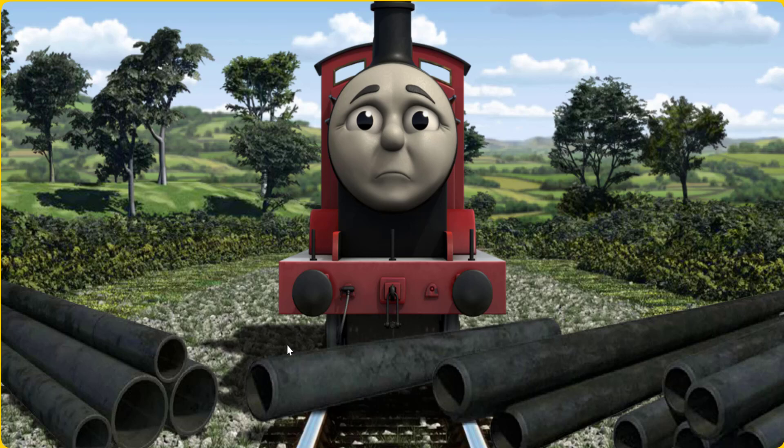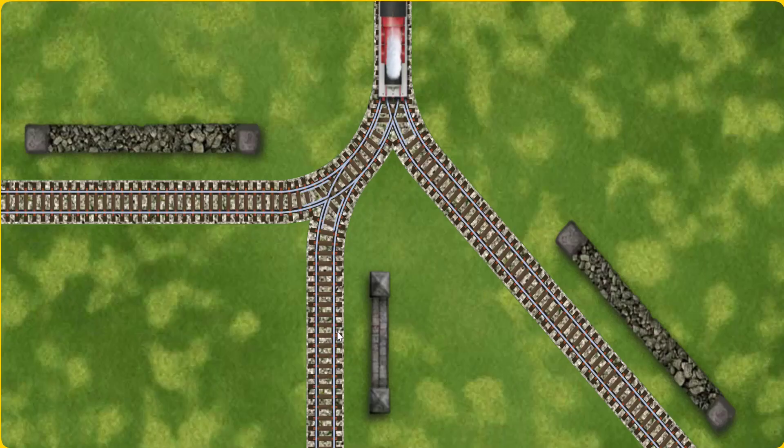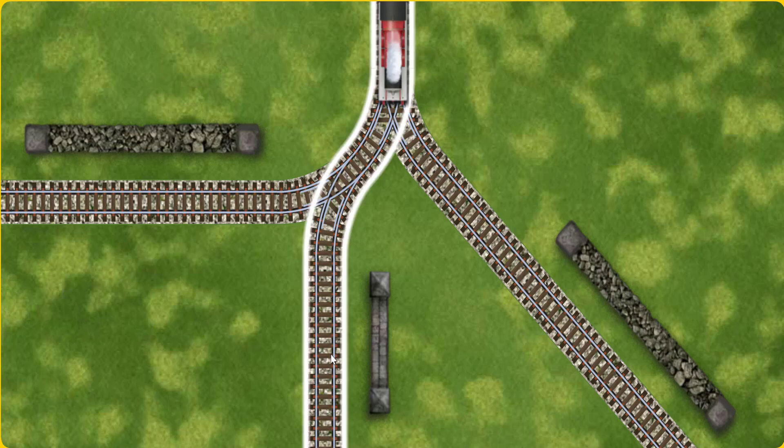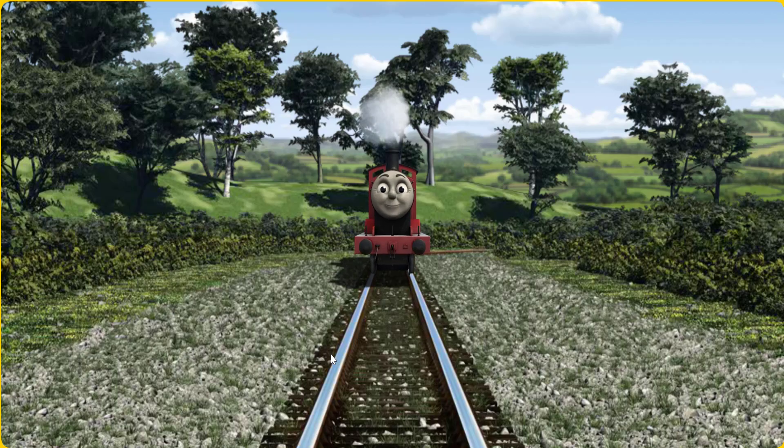Suddenly, James had to stop. He would have to go another way. Help James find the track that goes nearest to the shortest wall. All clear!